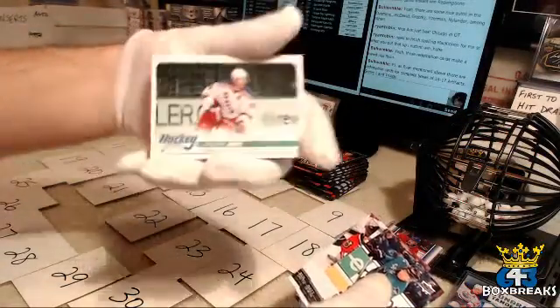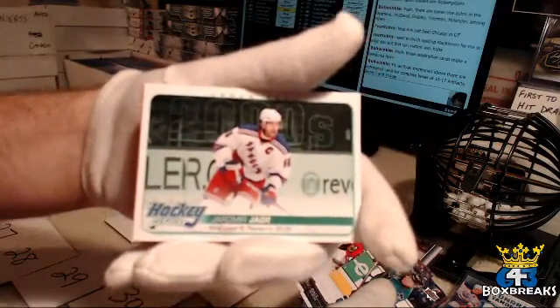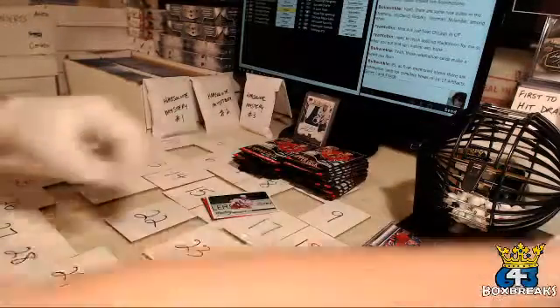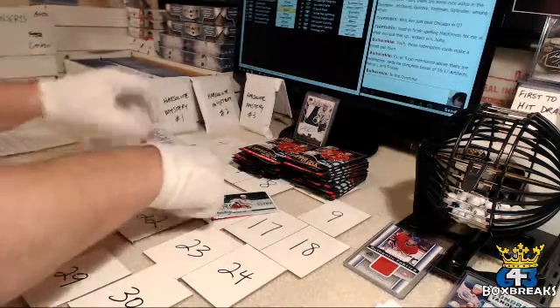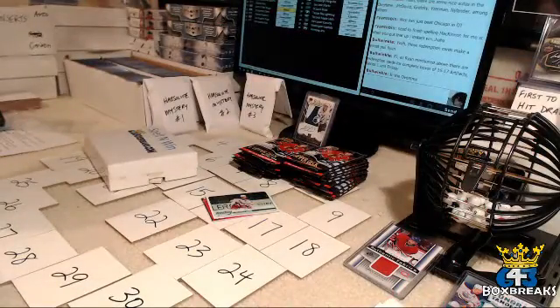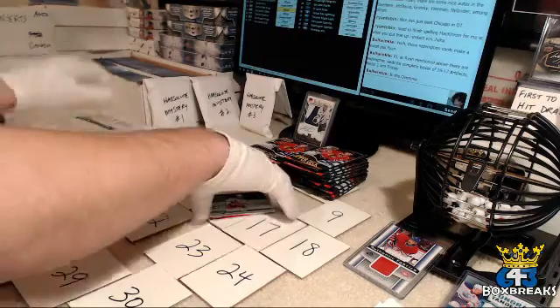Hockey Heroes Jaromir Jagr for the New York Rangers and Daniel. Another letter pull — it's an I. Two vowels today. Daniel's going to be able to spell something after today's break, I think.